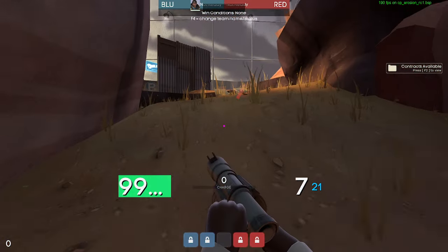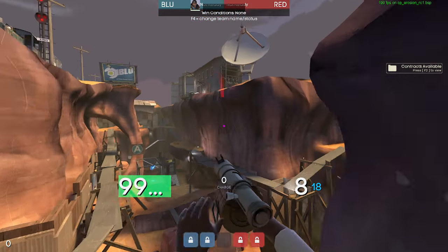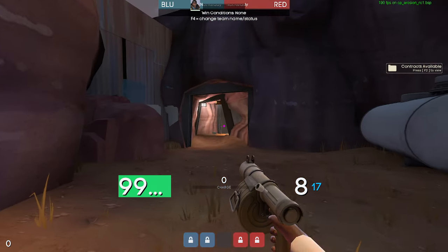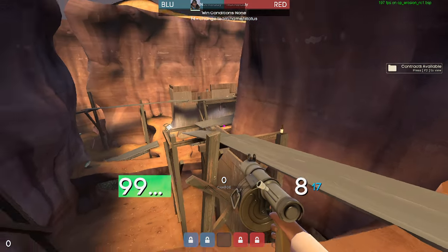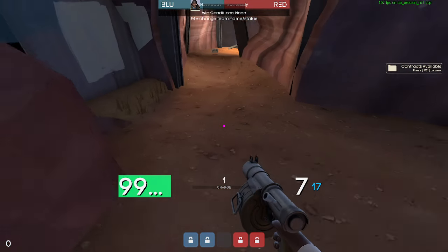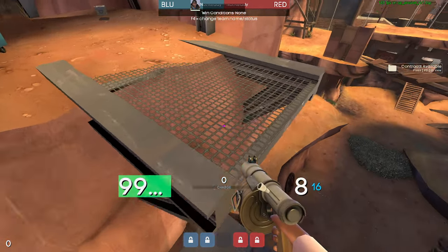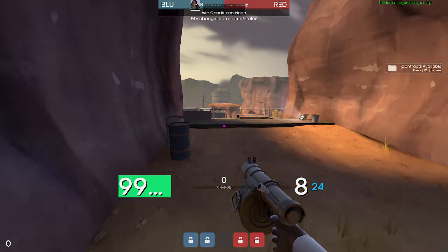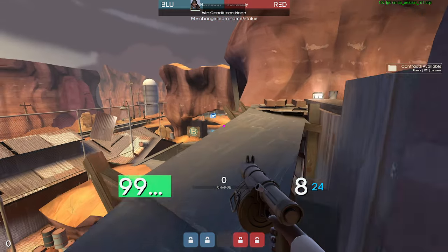So this is the last point, and then second is just a straight line over here. Connecting last to second is also this cliff side, which is kind of a hub of connections because it connects to mid. It overlooks second from the mid-to-second side, and also overlooks second from the last side - although it doesn't really see second because there is a cliff in the way. This height is pretty difficult to get to because from mid you're not going to be able to jump your way up here.